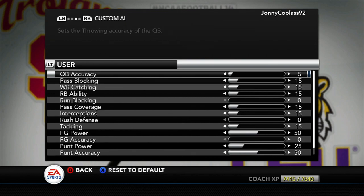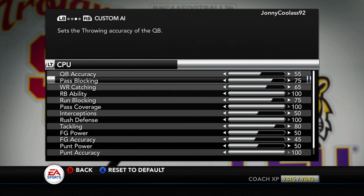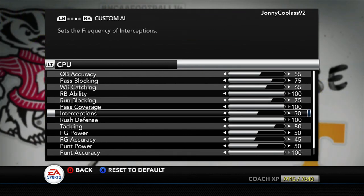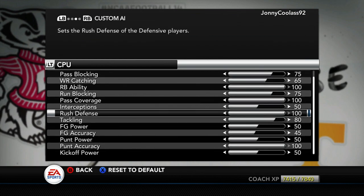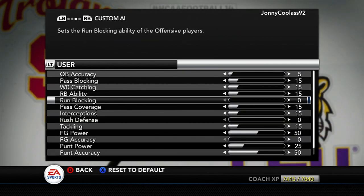You might see a lot of cheese because the CPU sliders are bumped quite a bit — QB accuracy to 55, pass blocking at 75, wide receiver catching at 65, running back ability at 100, run blocking at 75, pass coverage and interception at 50, pass coverage at 100, rush defense at 100, tackling at 80. Their rush defense is at 100 and our run blocking is at zero — they're gonna be shedding all kinds of blocks.